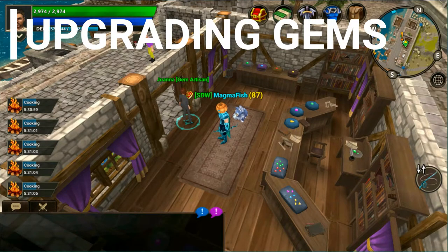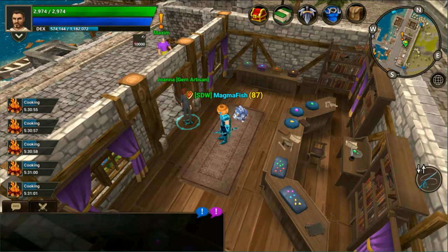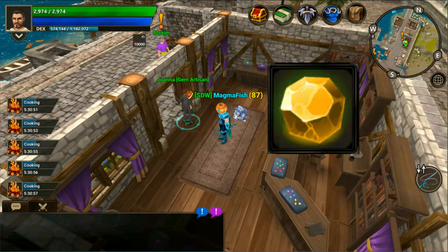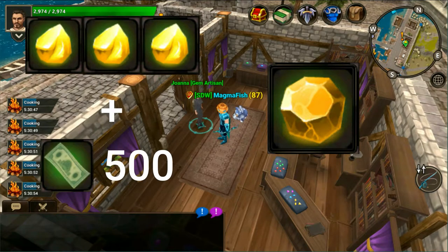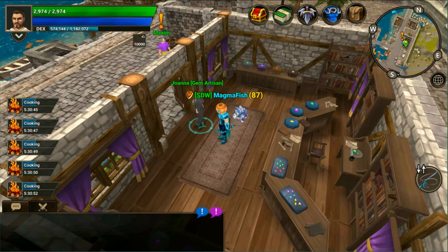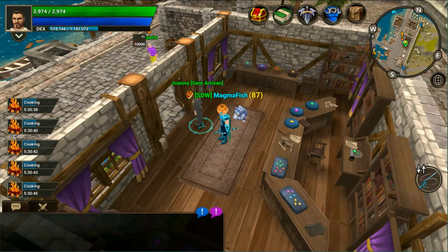The requirements to upgrading your gems is that you will need three of the same kind and credits to upgrade the gem. For example, to get one chipped topaz you would need three rough topaz and 500 credits. Higher level gems will also require ancient dust, gathered from monsters or purchased from the cash shop, as well as credits and the three gems mentioned before.